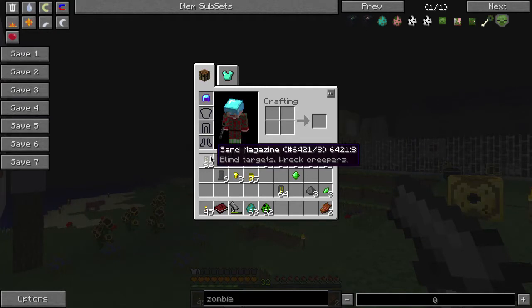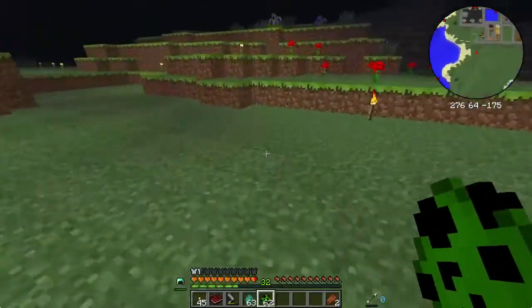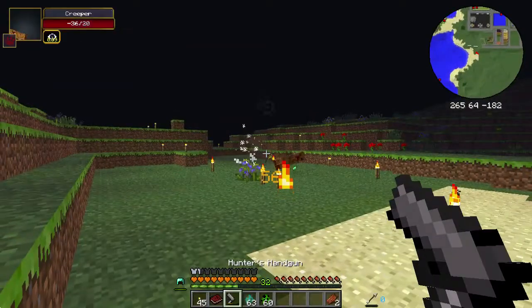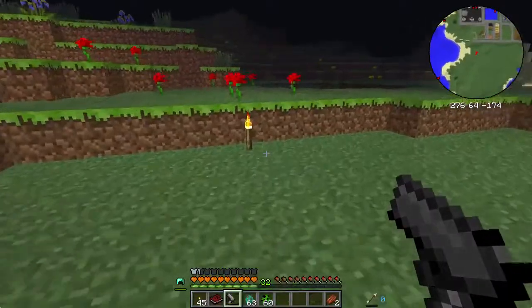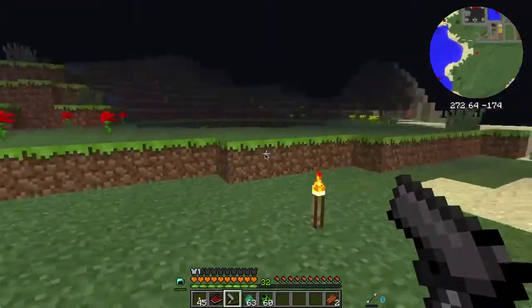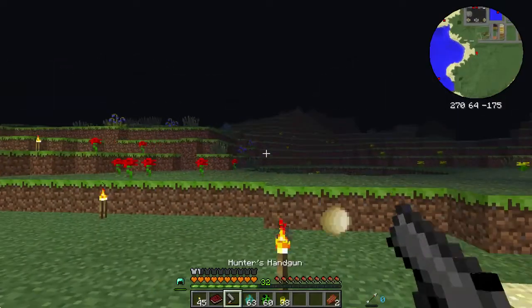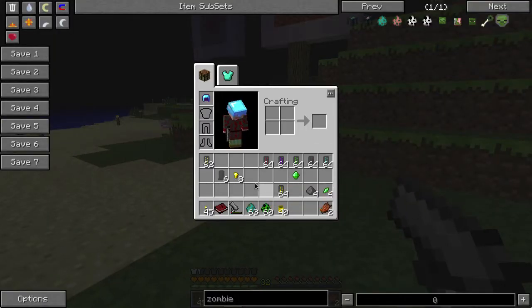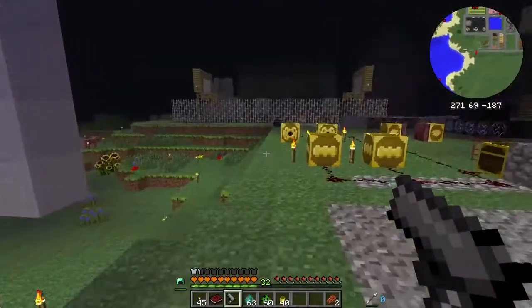It says 'Wrecks Creepers,' so I believe it does extra damage on Creepers. Let me take a quick look. That seems pretty effective for farming Creepers. Sand shot uses up our last rounds. Again, I don't recommend using sand shot unless you happen to have a specific purpose for it, because it's generally not really worth it.